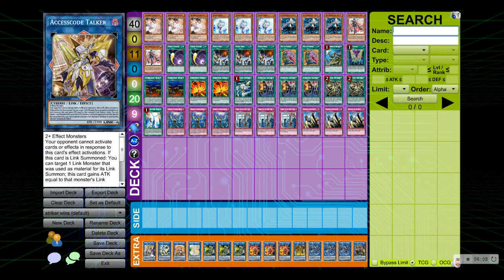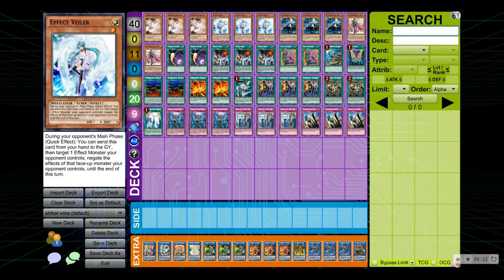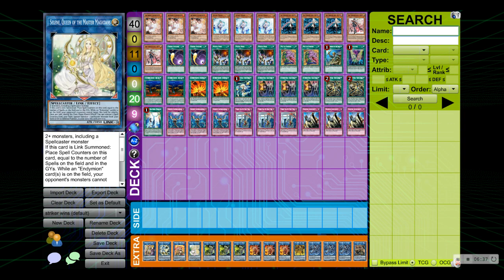Next up for our extra deck: we have one Access Code Talker — definitely a broken card, my favorite Link 4 for this deck, way better than Brawl Sword specifically here. We have one Halqifibrax because Ash and Veiler are tuners, so it can help you go into Access Code Talker. Next up we have one Heatleo because Ash is a Fire attribute and there are a lot of Fires this format like Jet Synchron and Linkross, so why not run Heatleo.